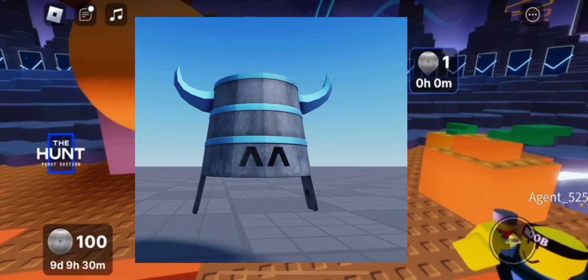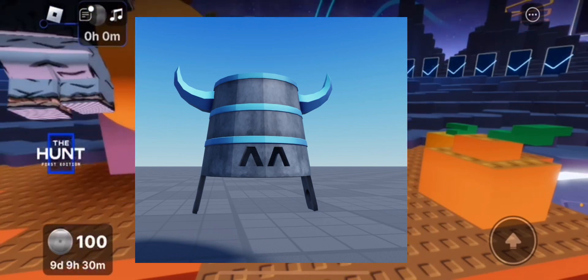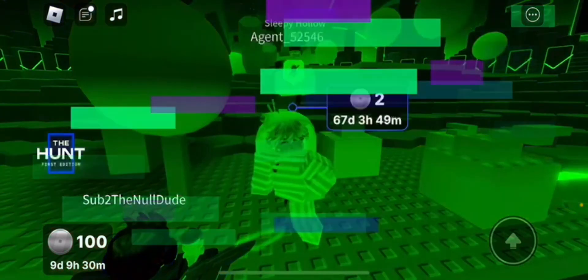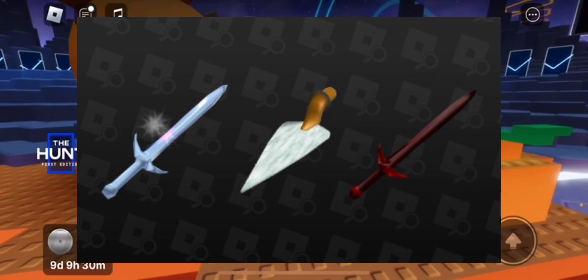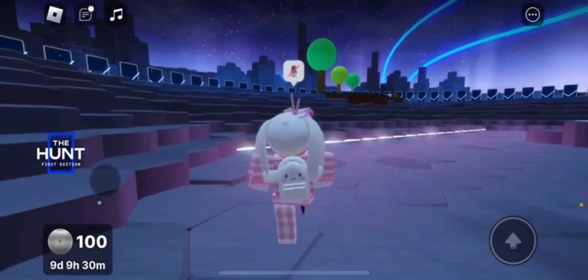Besides items, I also have a few other leaks you might be interested in — this will probably be one of my last leaks videos unless more items get released. We have these two swords and a guarding tool. I don't know what these are for exactly, but they're most likely for the Beast Swarm Simulator. Just in case they're in-game items or things we have to use during the Hunt, I wanted to show them. My favorite is the sparkly sword, but all three look really nice.